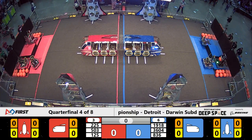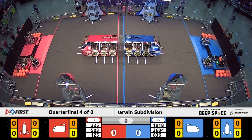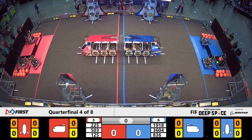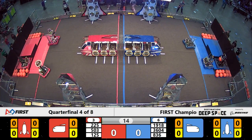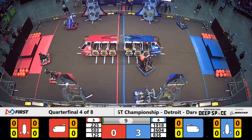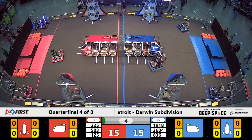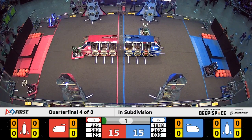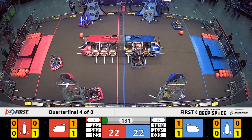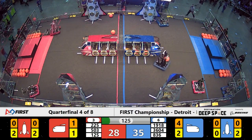Countdown has begun — Space Explorers, between the lines, and we're underway! Movement on the field, all three blue Alliance robots are in action. 1918 able to secure a hatch panel on the lower level of the blue Alliance rocket ship. 836 supplying a hatch panel also to the cargo ship. At the end of our opening period, 30 to 26, blue Alliance with the lead.